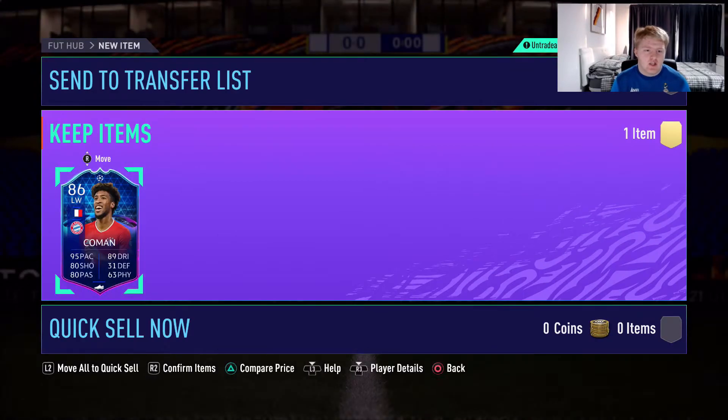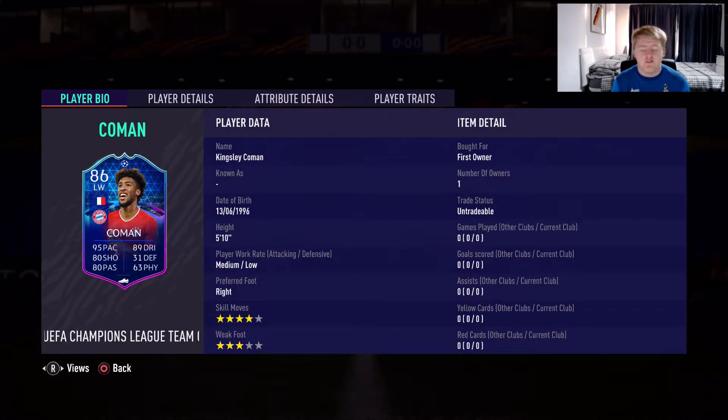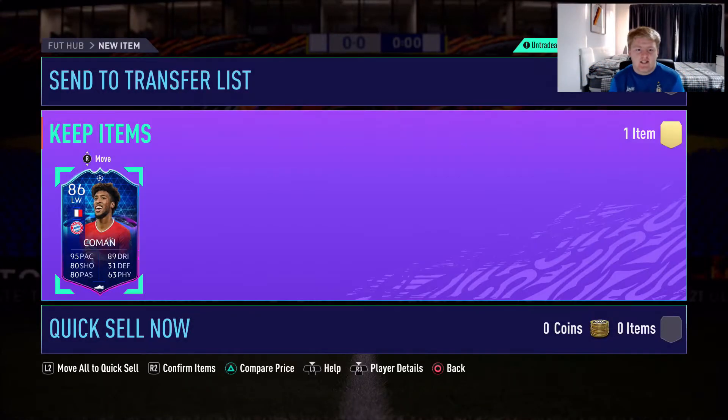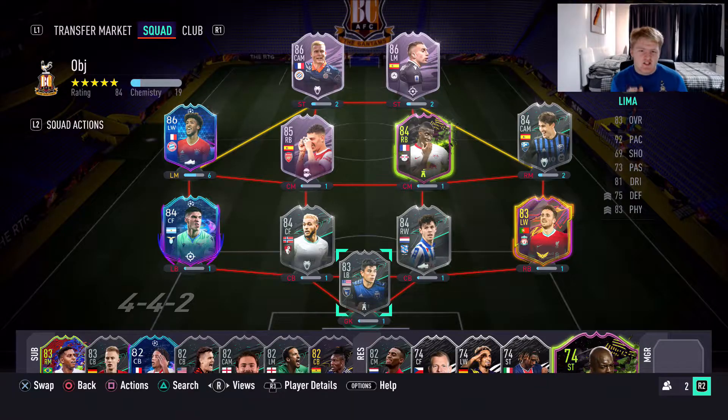Could be a very good super sub, actually probably better than Delafou. It is a nice little four-star skill, however that three-star weak foot may kill him. There's always got to be something a bit bad with the objective cards — that's why they put them in there. They always seem to have really sick stats but then there's a three-star skills, or a three-star weak foot, or bad composure. They always sneakily do something.